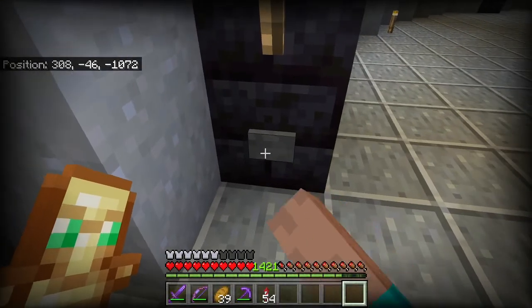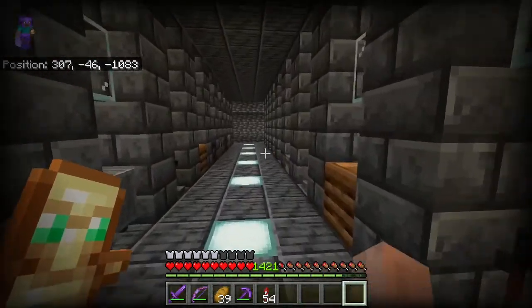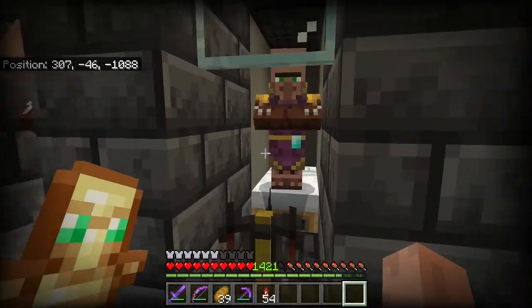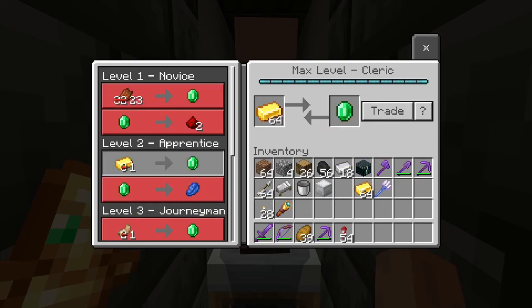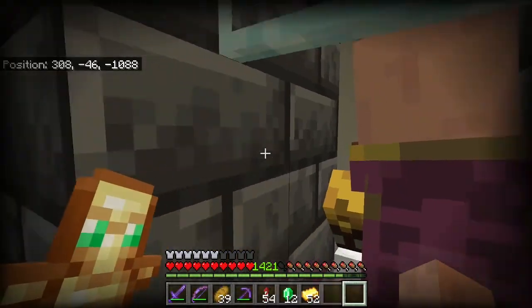Just for a minute though, don't worry. And I still have a little bit of beef with these villagers from last time, but at least they helped me in getting the quartz I need. The only problem is I am fresh out of emeralds. But that shouldn't be a problem because I have a whole bunch of gold I'm not really using right now. So if we just trade up a whole bunch of this, then we should get all the emeralds we're going to need.